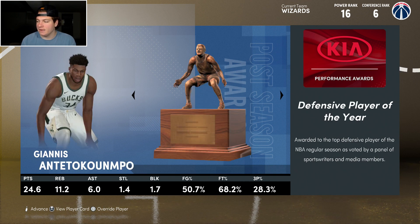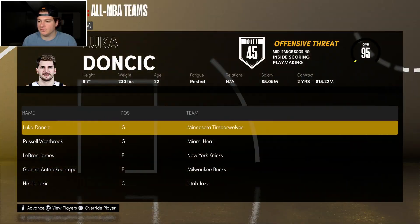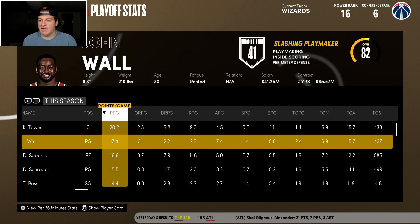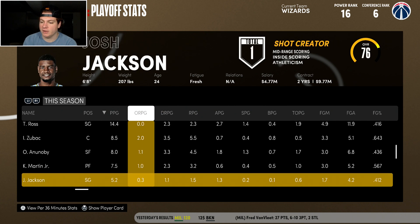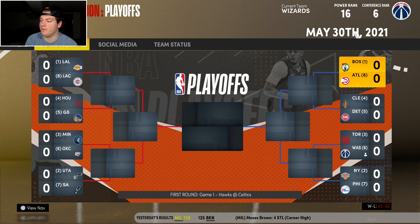RJ Barrett most improved, Brad Stevens Coach of the Year. 42-40, just what I thought — a sixth seed. Player stat leaders: Towns, John Wall honestly not bad — maybe boosting that trade value a little. Sabonis led rebounds, John Wall led assists.